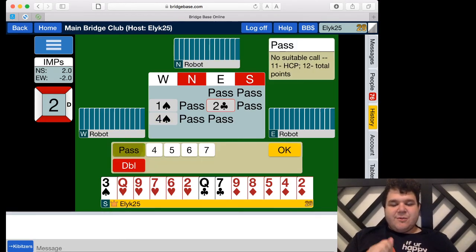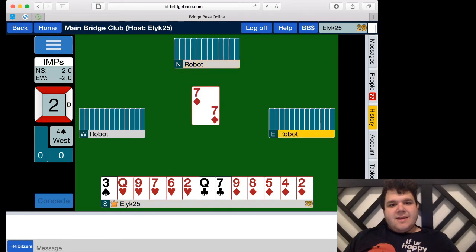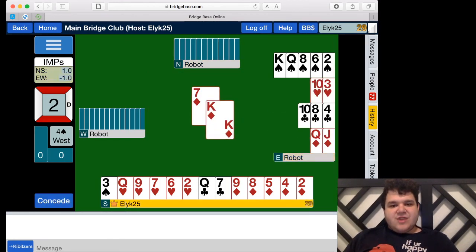They bid to four spades. This is our first defense as a new player — the first time in this series where we're not playing the contract. The person that wins the bidding is known as declarer; West was the first to bid spades and won the final contract, so West is declarer. The partner of declarer is known as the dummy — their hand is put face up on the table and the declarer controls it. So West is playing for both West and East, and everyone can see East's cards.